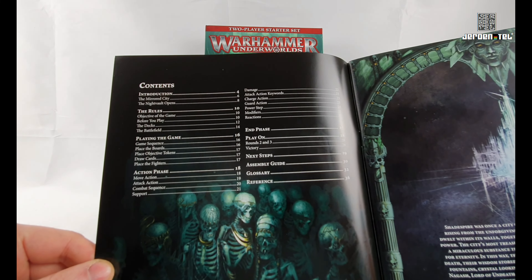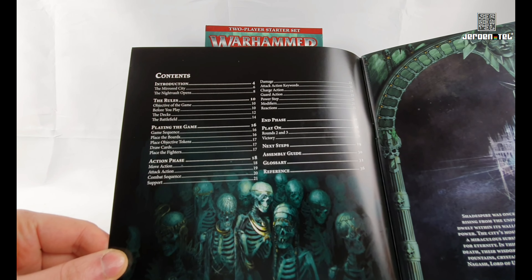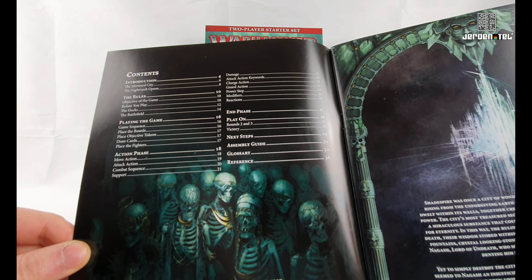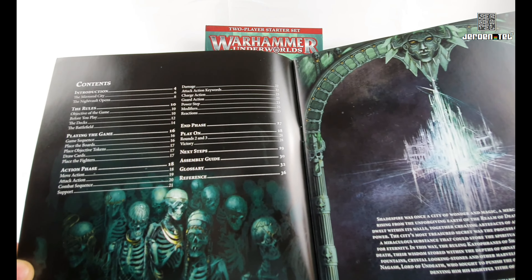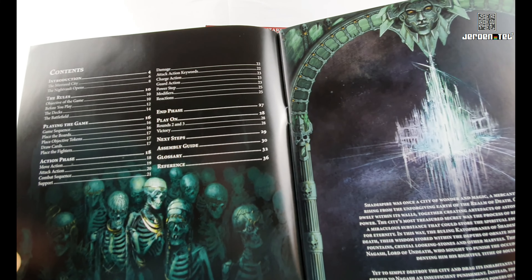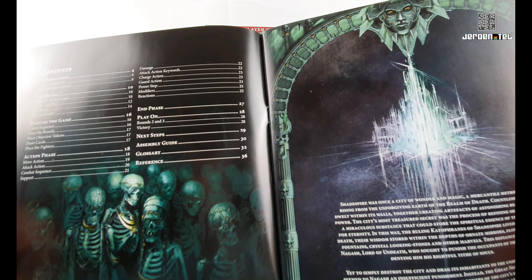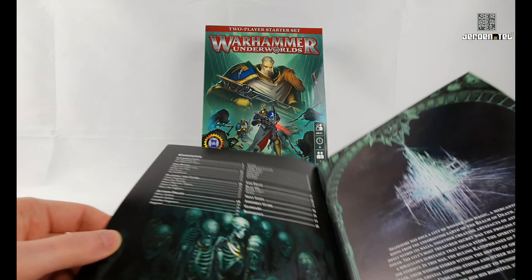Let's check out the content. We've got the introduction, which is all blurb. The rules — four pages, which isn't too bad. Playing the game — two pages. Action phase — that's a bit more complicated, goes down about seven or so pages. The end phase. Play on rounds two and three, so it's more of the same. And there's a glossary and references at the end.